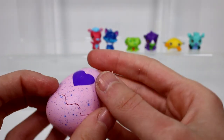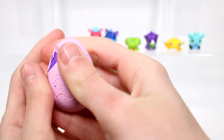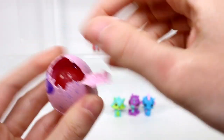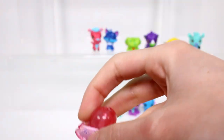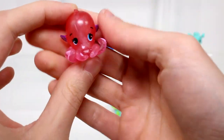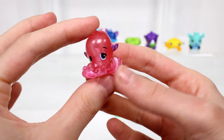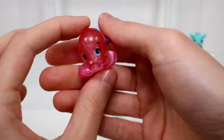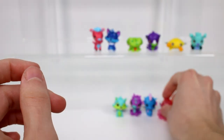We have one last one for that pack. This has to be an ocean or a Crystal Canyon one - I'm actually going to guess Crystal Canyon. It is! This is the octopus, so this is Crystal Octopitta. She is translucent because she is a Crystal Canyon one, and she is an ultra rare. So that's super cool. I love the painting on the bottom of her. So adorable.